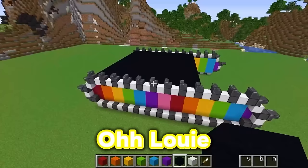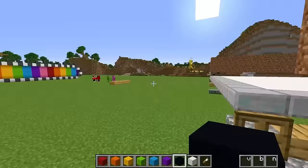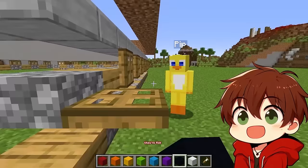Oh Louie, your digger is looking really ugly! What do you mean it's looking ugly? This thing is beautiful! And Pip, how can you call mine ugly when yours looks like that? These aren't even wheels! They are wheels, Louie! Look - when you flip these trap doors, they can go down and act as wheels! I don't think wheels work when they're flat on the ground - you have a flat tire right now, Pip! I'm sure when I put the engine in, the digger will go!